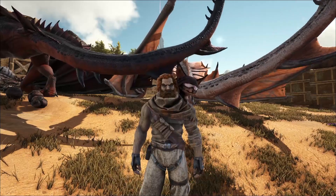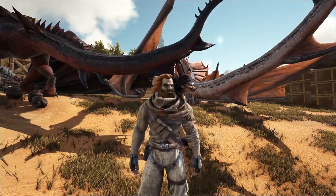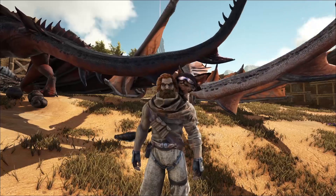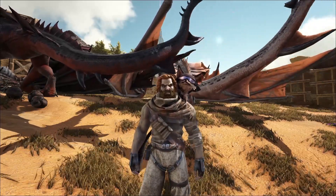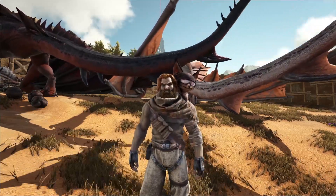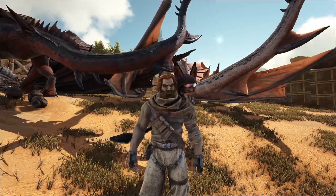In my research, the extraordinary kibble you make out of wyvern eggs requires honey. Where do you get honey on Scorched Earth? That was my question, because there are no beehives — well, lo and behold, there are beehives, and literally right next to my house. I don't know how that happens, but everything is right next to my house.